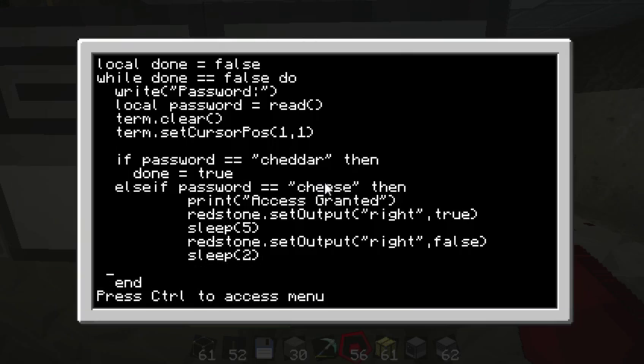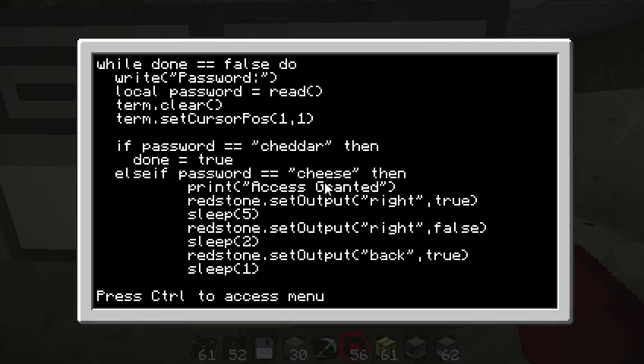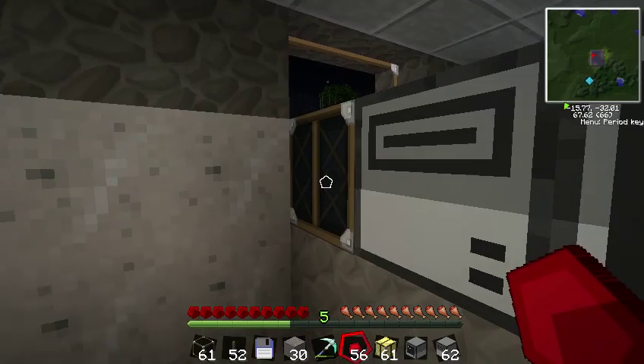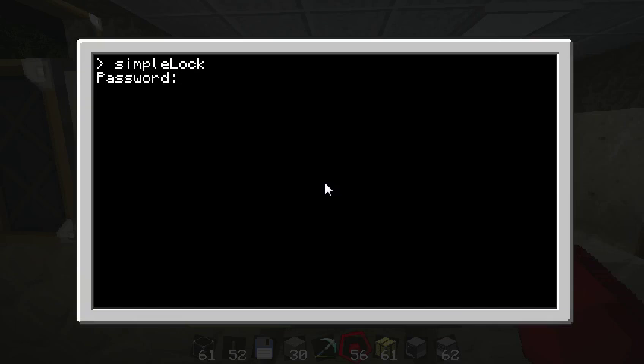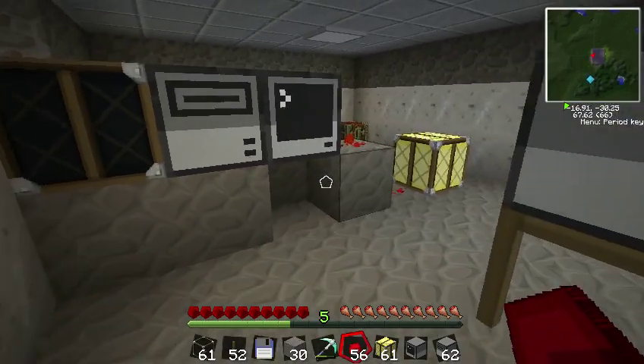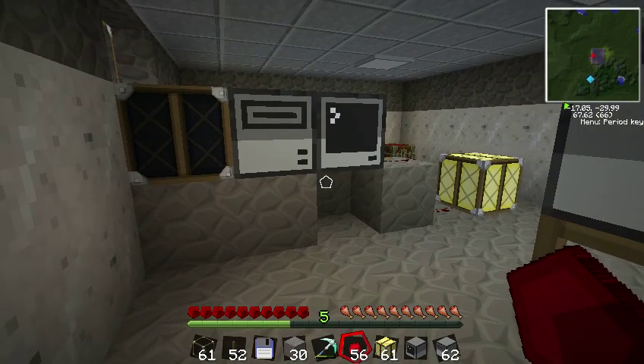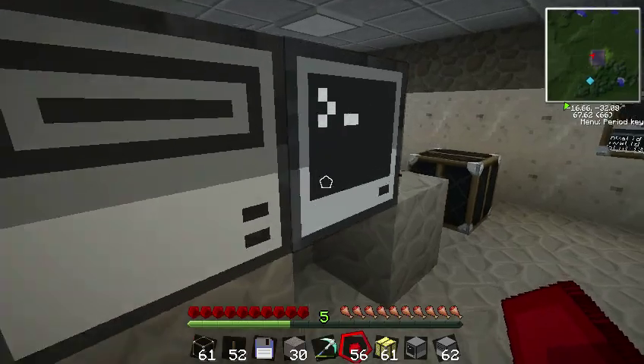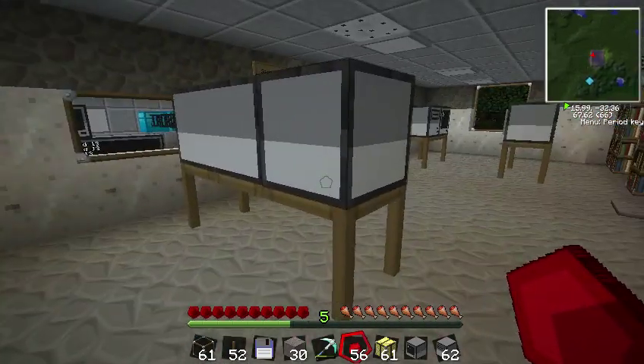After turning the first output off, we sleep another two seconds, then set the left redstone output to true, and turn it off after one more second. So it should turn on the right side for five seconds, turn off, then turn on the left side for one second. Let's test it — 'simple lock', then 'cheese' — good, it turned on, then turned off. Perfect! You could open a door and then blow them up with dynamite, or whatever you'd like.